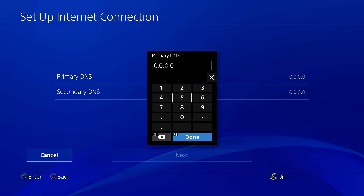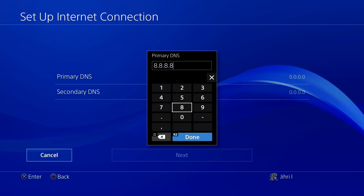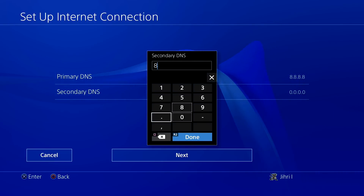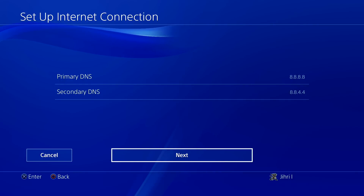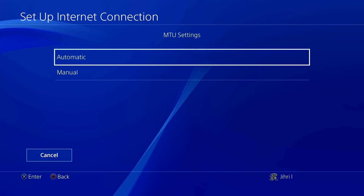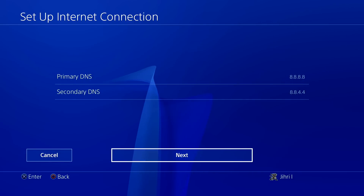Now, I'm not using a DNS code right now, but you can use the DNS code I'm going to show you. Keep in mind this may not work for all people, so it could happen that this DNS code doesn't work for you. If these DNS codes don't work, I'll show you something else. Go ahead and press Next, do Automatic, and test your internet connection again.